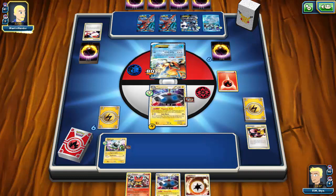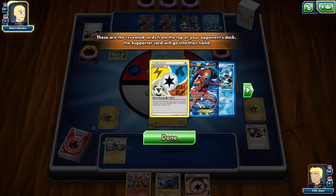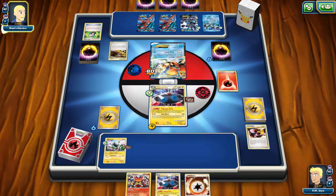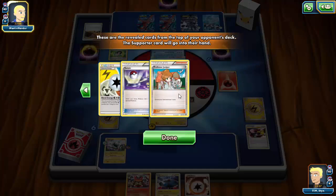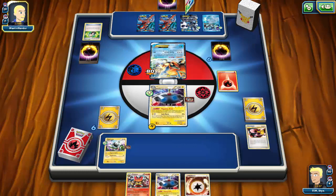I cannot believe my luck on that top deck. I'll say that I'm one of the unluckiest people out there, but that Colress was the best Colress I could ever have hoped for. My opponent goes ahead with Random Receiver, then Junk Arms for another Random Receiver — trying to get a Juniper rather than an N. Of course he gets it, so unfortunately we don't get a new hand off of my opponent.